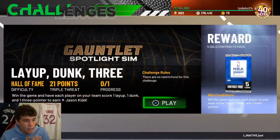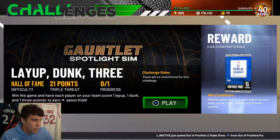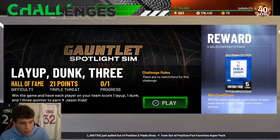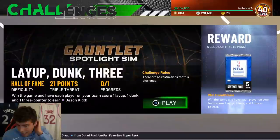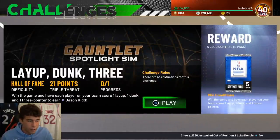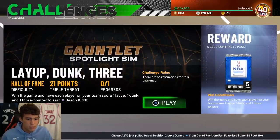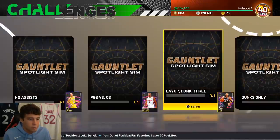The layup-dunk-three challenge requires winning the game and having each player on your team score one layup, one dunk, and one three-pointer - that's seven points per player. Focus on one player at a time. For example, with Luka Doncic, get his layup, then his dunk, then his three-pointer. Maybe do the dunk first then layup to avoid a weird animation. This challenge is not going to be super hard - just calculate it in your head as you go.